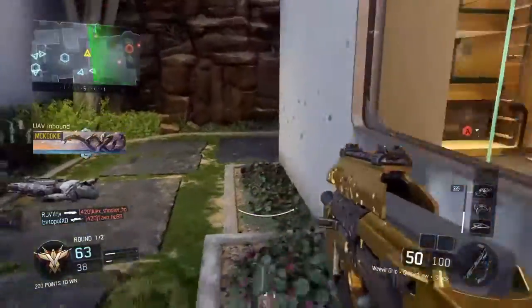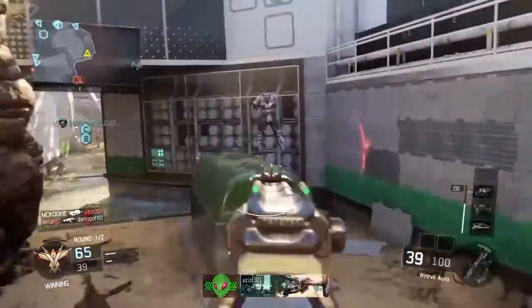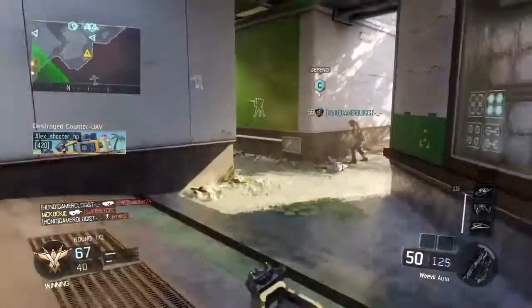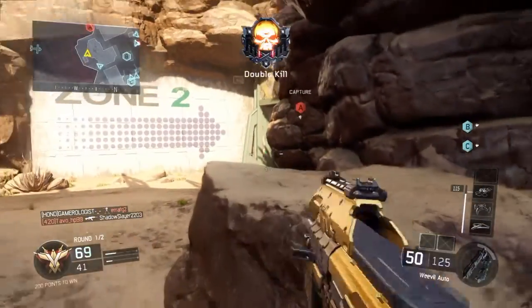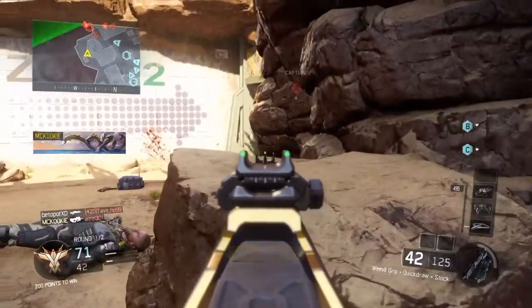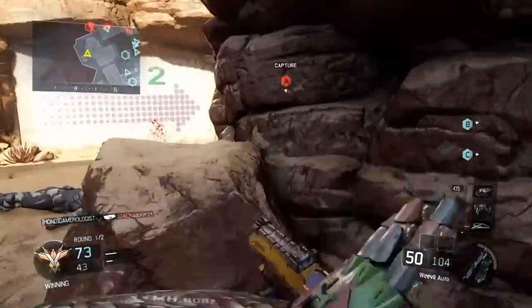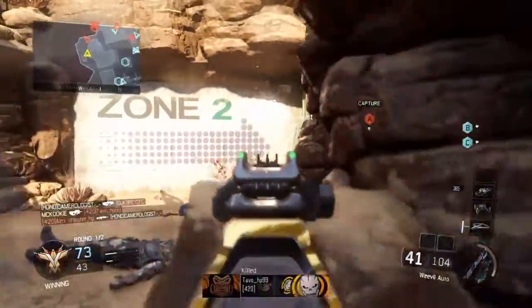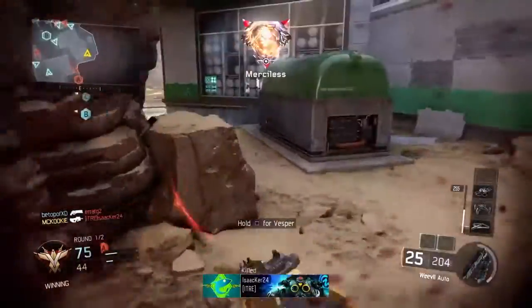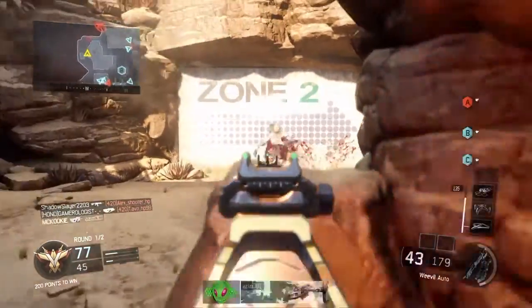Not only am I getting used to the buttons on the back in this gameplay, but I'm also getting used to regular PS4 controller sticks again. Another reason I chose Battle Beaver is it's really flexible — the customization is really good. I was able to order a completely stock PS4 controller that only came with two buttons on the back: one on the back of the left handle connected to my X button for jumping, and one on the right handle for sliding, crouching, or drop-shotting.